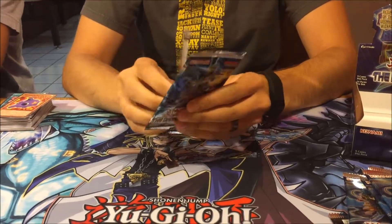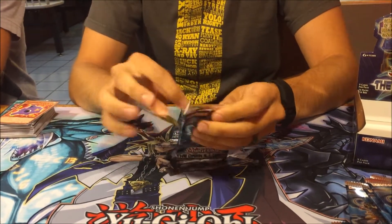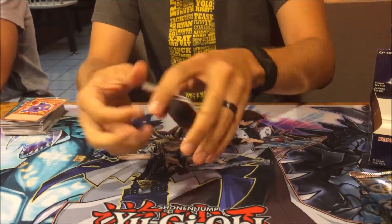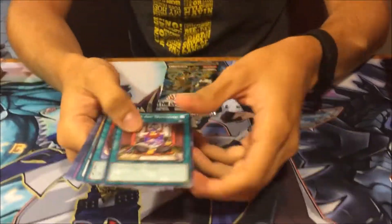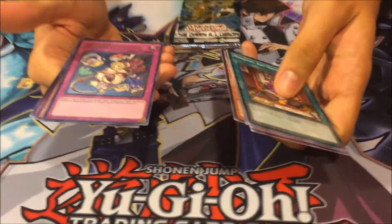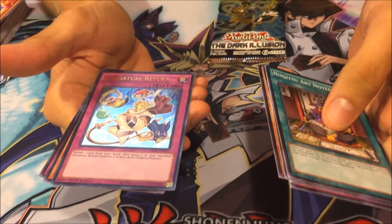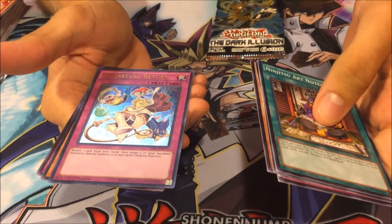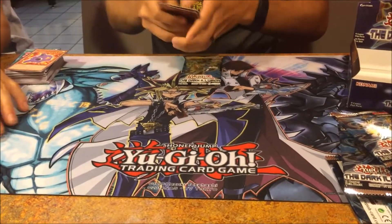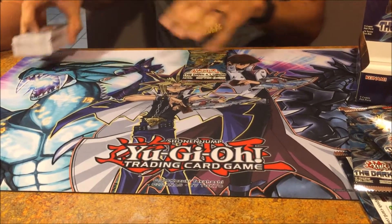Pack 11 - so we're looking at five and nine now. Shouldn't there be more than that? Is it two secrets and four ultras? It's what it's supposed to be - there should be an ultra in one of these two. So that is Premature Return - a parody of Return from the Different Dimension, also a parody of Weed Out. Five, nine, and eleven.